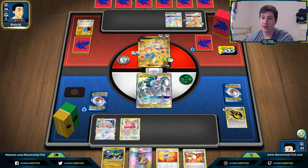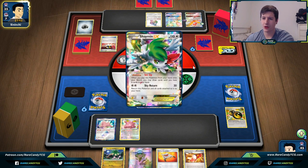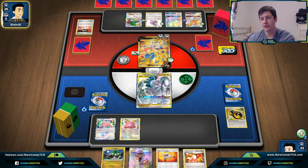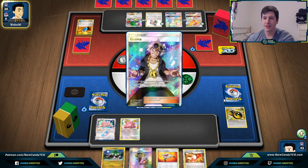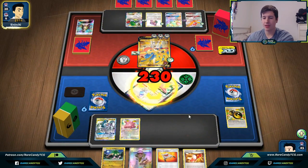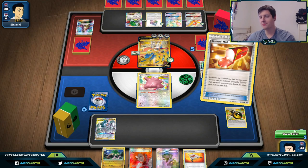They do need an energy — withholding the Metal Energy is actually really big for us. They do have an Oranguru as well, making them a little more N-proof. They seem to be going for a Shaman. I like that they have two Float Stones down because they probably don't play more than two or three, so our Field Blowers will be very effective — they'll be reliant on Guzma or switching to retreat freely. They're going for Guzma and targeting down the Ditto — the ADP isn't much of a threat here.